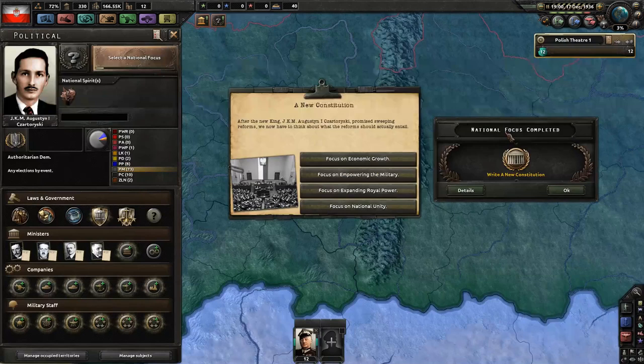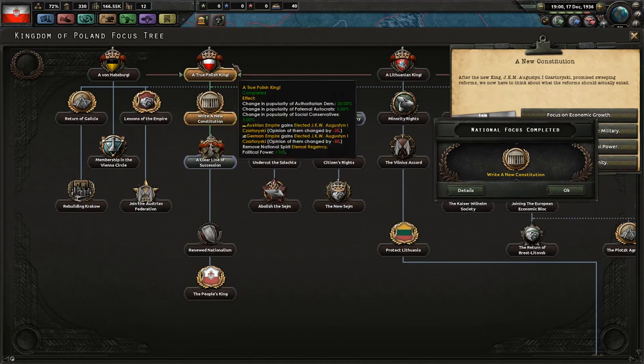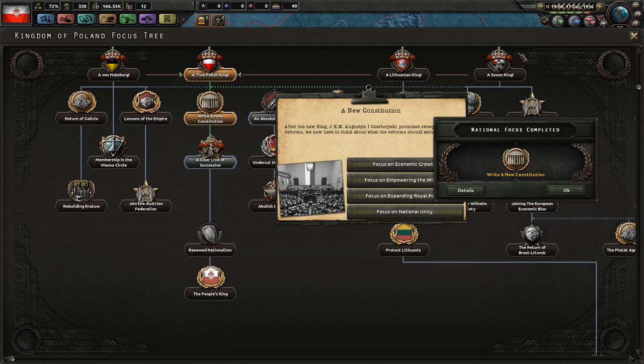After you complete the Write a New Constitution focus, you're going to have four options based on personal player preference: you can work on your economy by getting more construction, get a research bonus for land doctrine, get more political power, or get national unity. Just pick whatever your poison is. That is about all there is to the Polish king path.